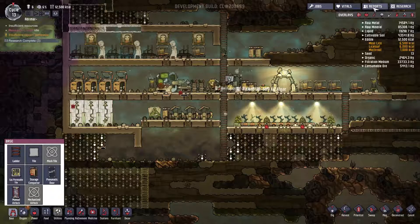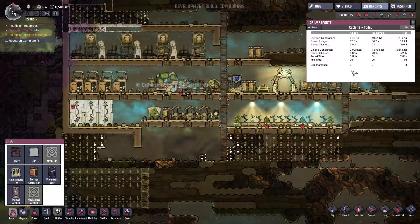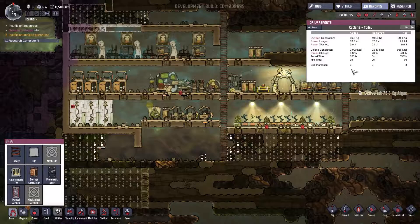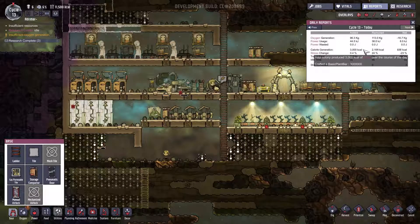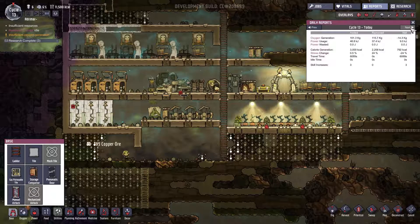Welcome back to our sixth episode of Oxygen Not Included, where we are going to start finishing our septic tank to get all of our toilets and showers working.